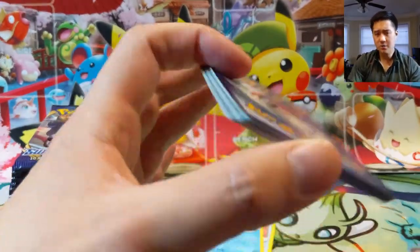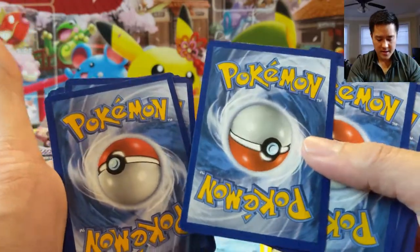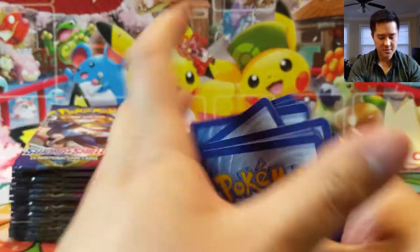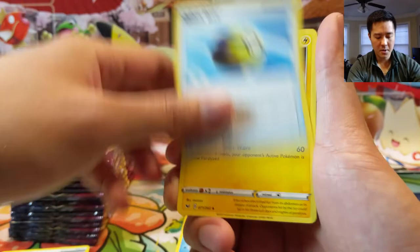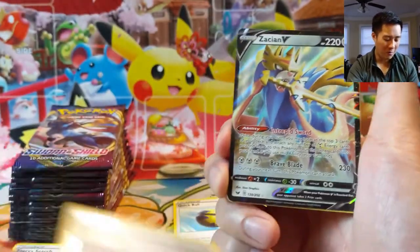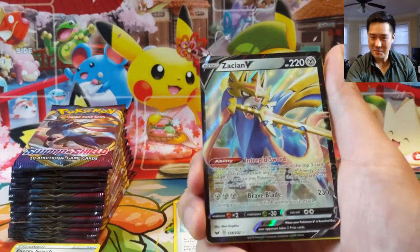If you're kind of new to the channel, first of all welcome. Interesting that the rare slot is upside down — I feel like I don't see that very often. I can't really make any conclusions from it, but Quick Ball — always happy to find Quick Balls — and a Rotom Bike! Oh my gosh, this is an amazing box. We had some sick pulls in the first part of the box.